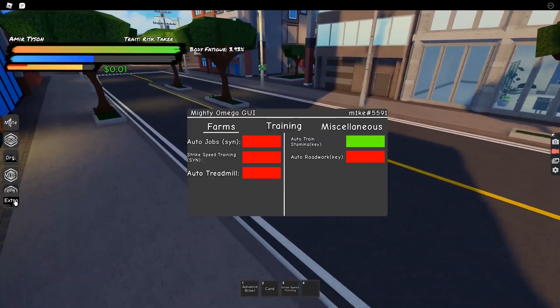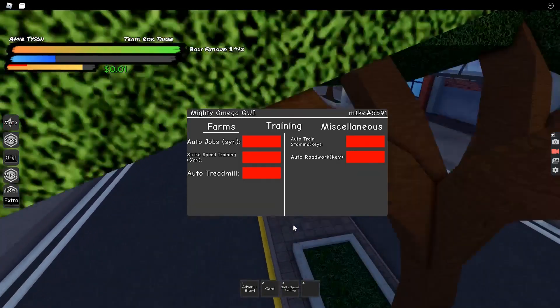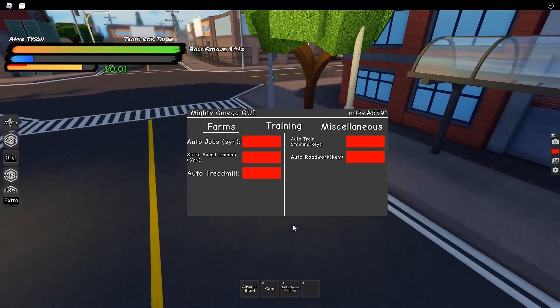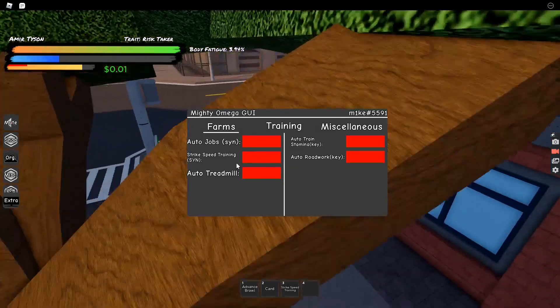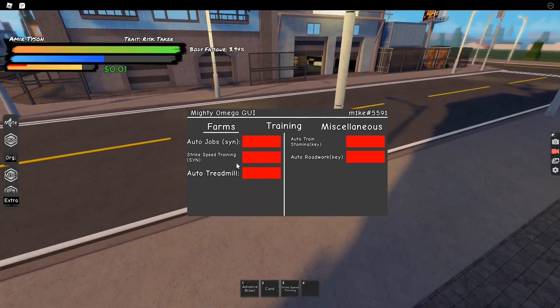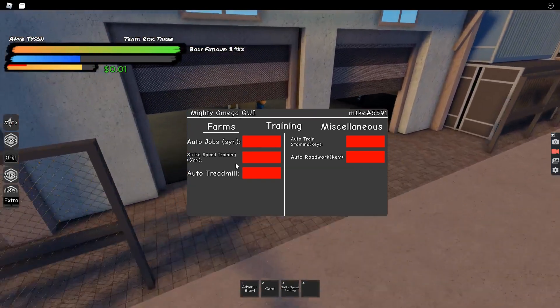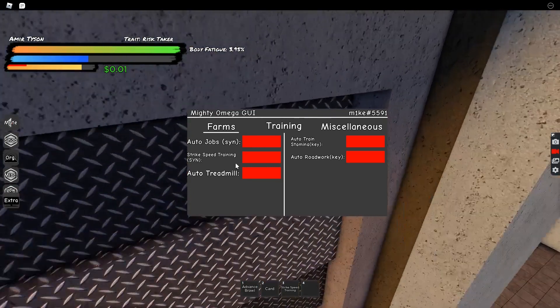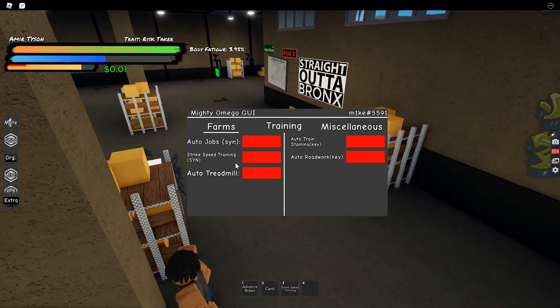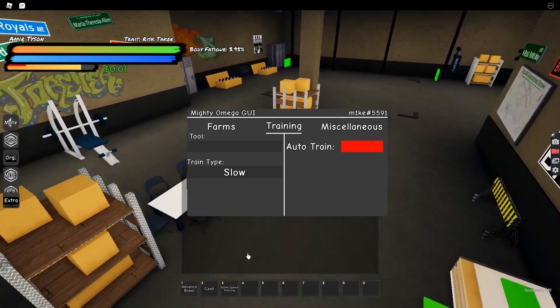Next is Auto Road Work. This is like Strike Speed Training - sometimes it works, sometimes it doesn't, based on your luck. I wouldn't use this. I'd rather use one of the two running techniques and run forever. Even if road work were to work, you'd be walking, which is a waste of time compared to running.